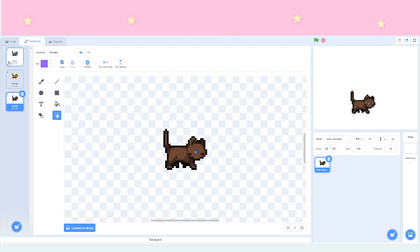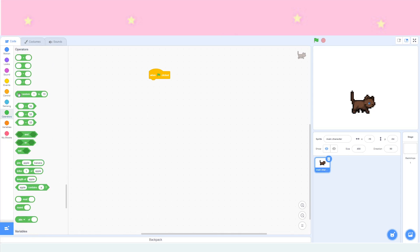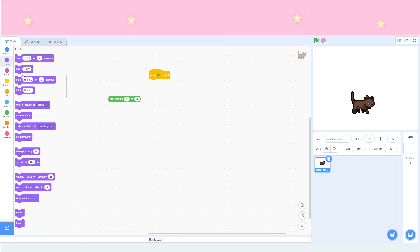Go to Costumes, which is the second tab, and see how many costumes your character has. Mine has three — gray, orange, and brown — and it should say the number in the little corner. Make sure all of the costumes you want are at the top. Now go to Operators, which is the green category, and grab 'pick random 1 to 10.' Change 10 to whatever number of colors you have — mine is three. Then go to Looks, which is the purple category, and grab 'switch costume to.'